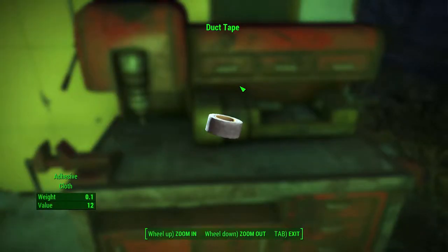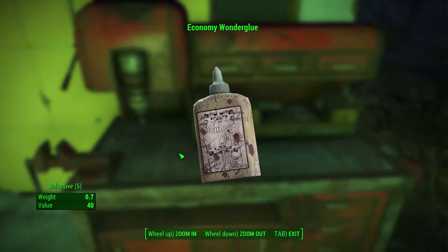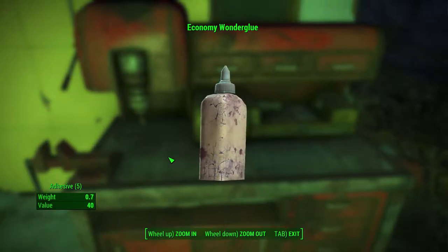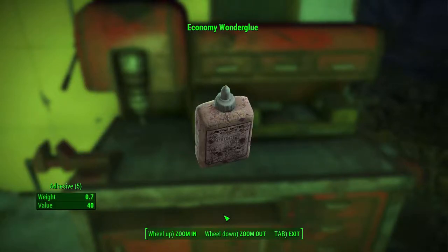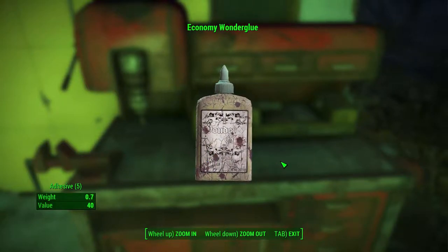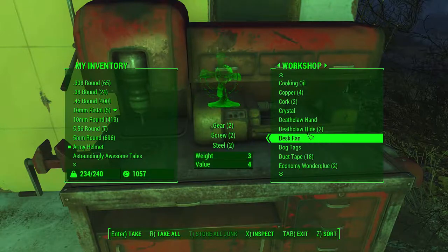Number 3: Duct Tape and Glue. Duct tape and glue in this game will be your main source of adhesive in weapon and armour building. Duct tape has a fantastic ratio of one adhesive and one cloth at only 0.1 weight. There are two types of glue you can find in Fallout 4: Wonder Glue and Economy Wonder Glue. Both are great sources of adhesive. The normal Wonder Glue has 2 adhesive and 0.1 weight per item, and the Economy Wonder Glue has 5 adhesive but at a weight of 0.7. If you find glue or duct tape, make sure to pick them up on your travels.